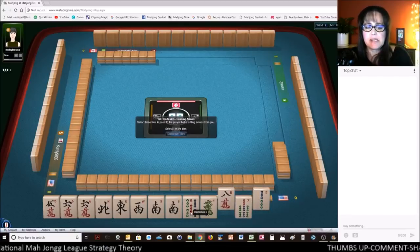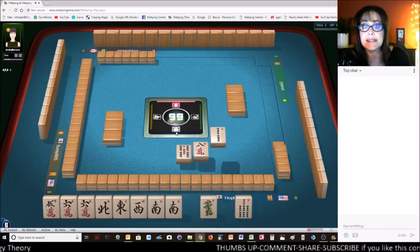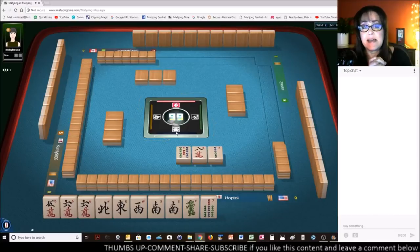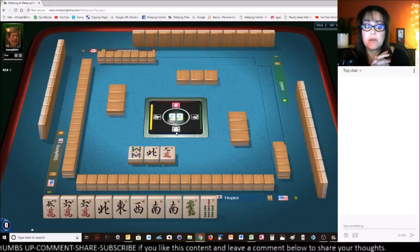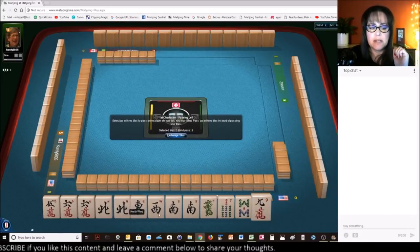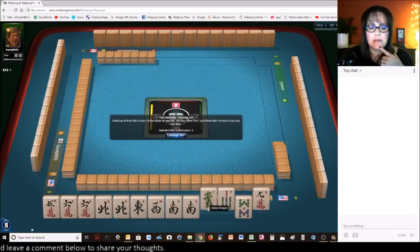Let's break that up just a little bit and pass the 5-bam. So we're looking for wins and maybe a 5-6-7, 4-5-6. We got a wind — one will do just fine. So we'll keep the north. Let's pass the green dragon.